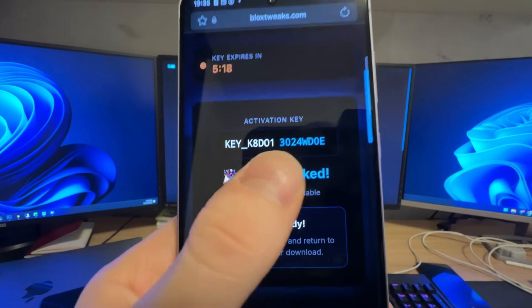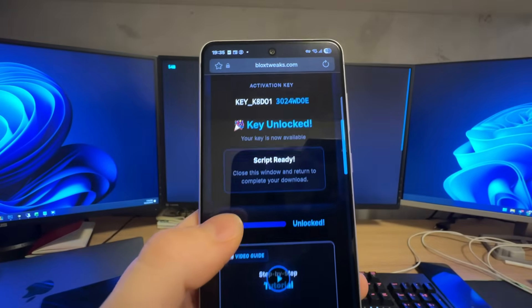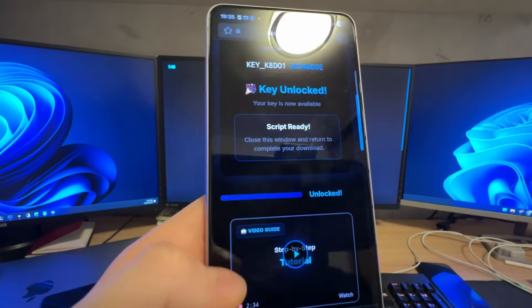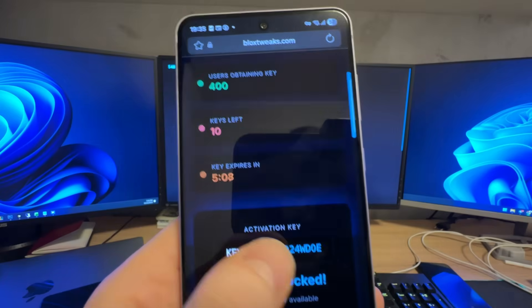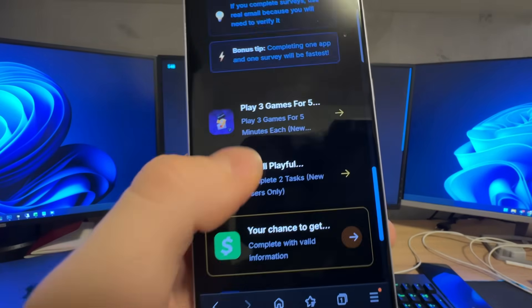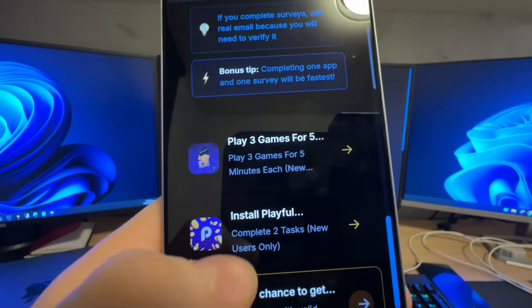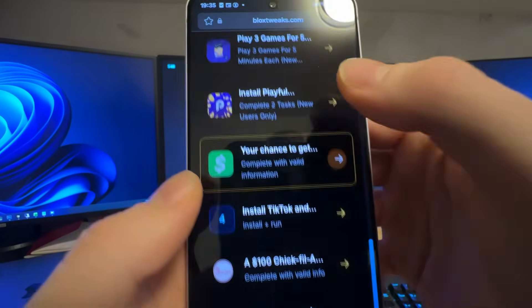Enter your real email in the questionnaire, and once you're done, scroll up and you will see your key unlocked. There it is! Just enter that key inside your Delta Executor and you will have your Fish It script on your device. If your key says 'Invalid Key' inside Delta Executor, it means you didn't follow some of the descriptions for the apps.